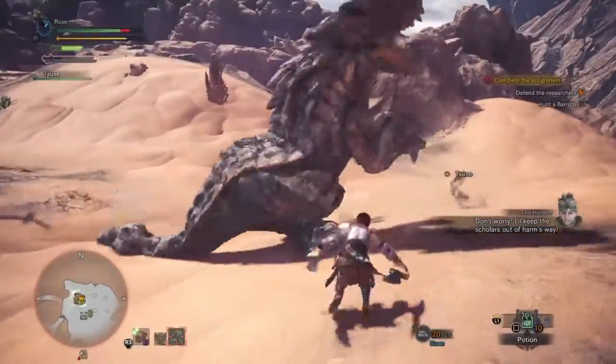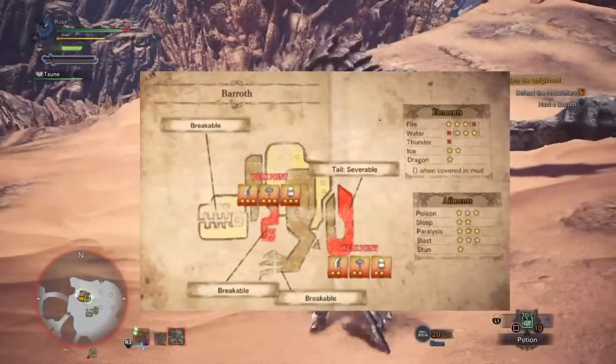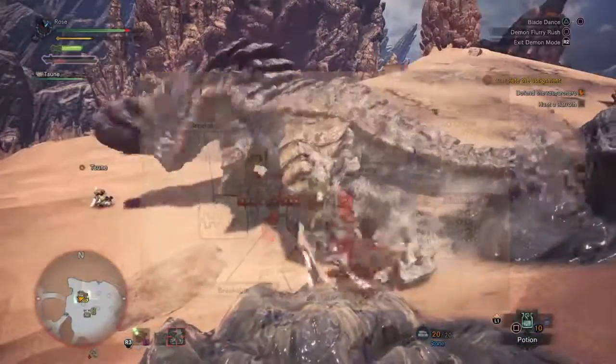The Barrowth is first encountered in the quest, The Best Kind of Quest. The Barrowth is weak to ice and water when its body is covered in mud, and weak to fire when it's not.